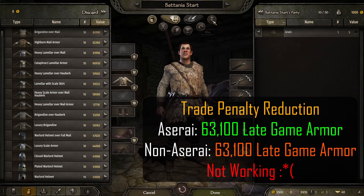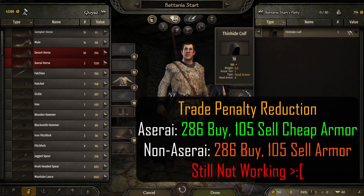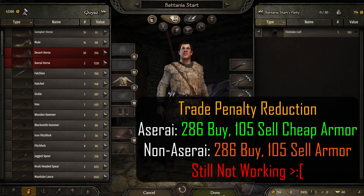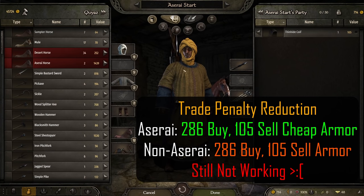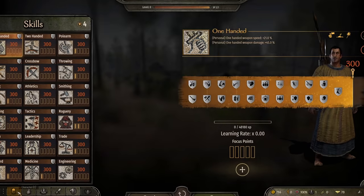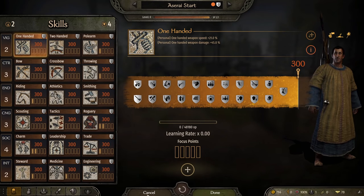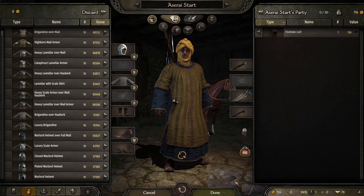To make sure this wasn't a fluke, we buy a piece of armor and check both the purchase and sell price. We can purchase the item for 286,000 dinars and sell for 105,000. Loading back to our Aserai character, we see the same 286,000 purchase price and 105,000 sale price. One final test: increasing trade level to 300 shows that same late-game armor priced at 88,232, confirming trade penalty is working — but this cultural bonus is certainly not. It's unfortunate.